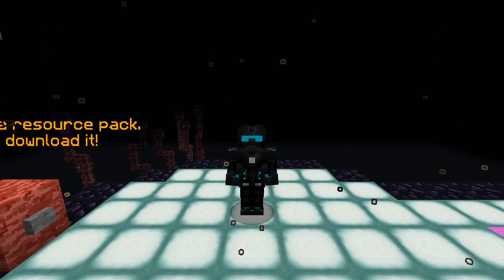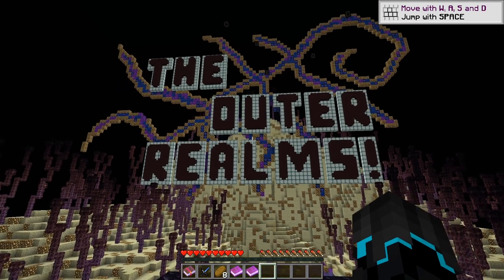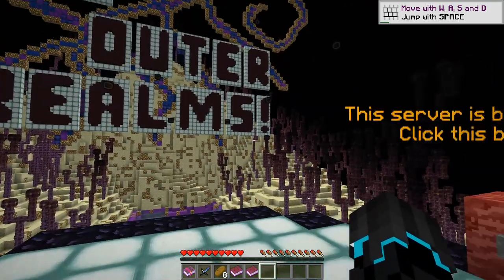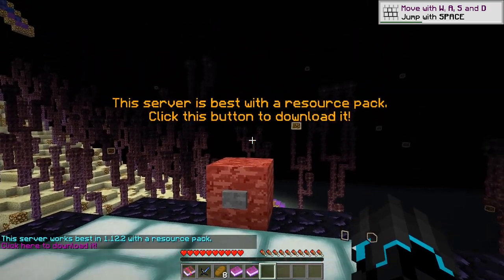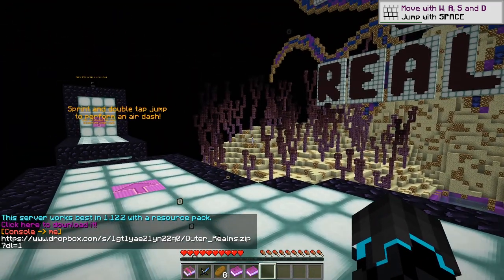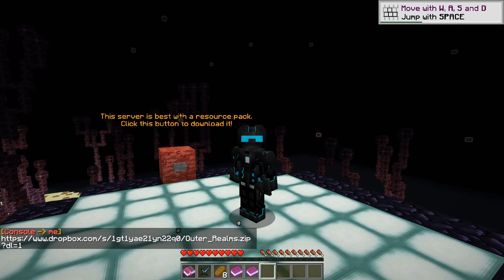You can join between versions 1.12.2 all the way up to 1.16.1. The server is currently getting a little bit of a revamp but it does not hinder you in playing on it whatsoever. You do have to manually install the resource pack — just click on the button and download it. The server works best in 1.12.2 with the specific resource pack.